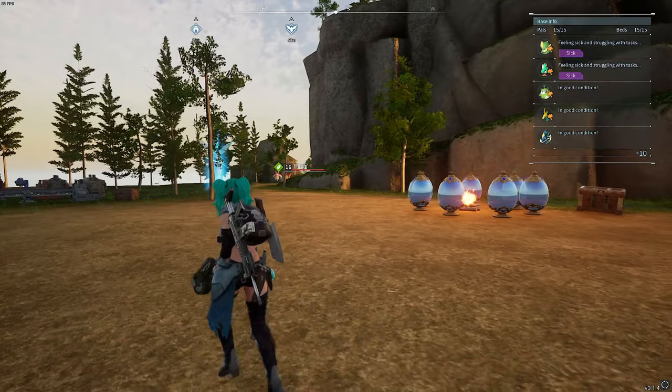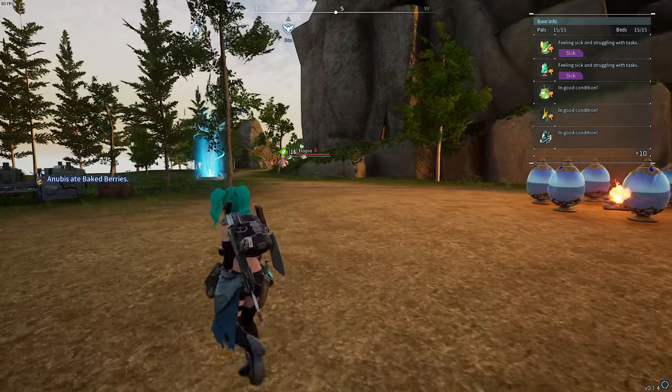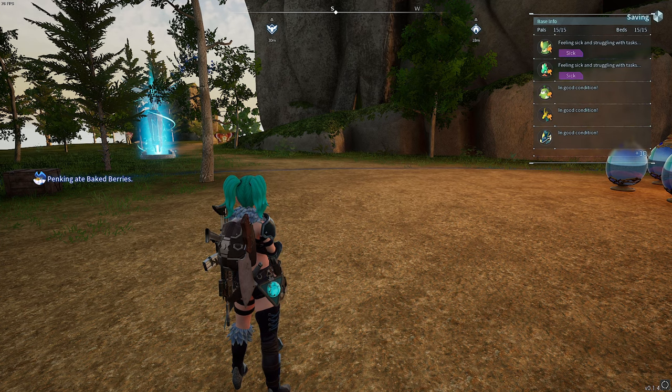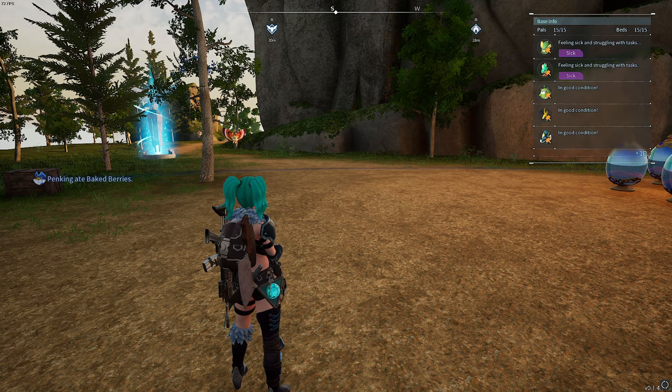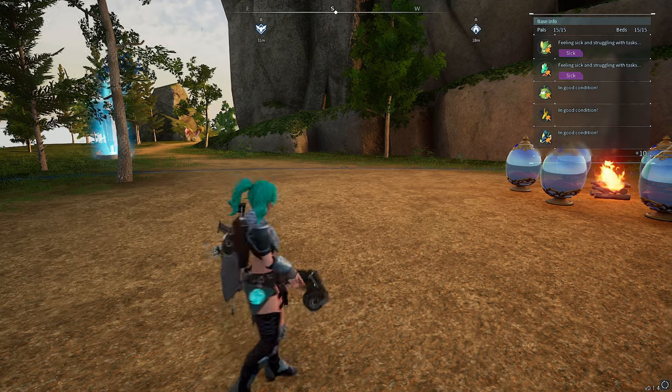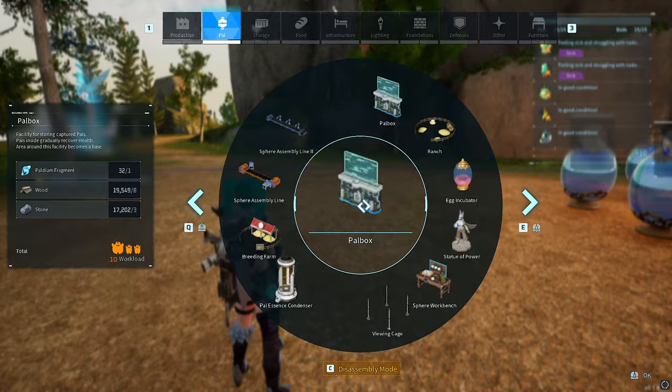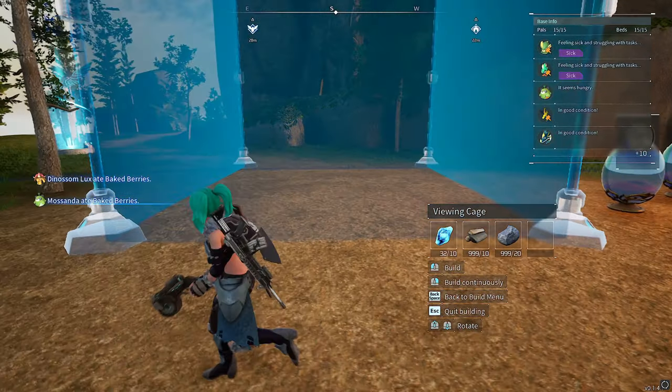This first glitch is a really, really handy one if you've already caught the Black Marketeer. This involves him and it is insane, honestly. It's so much more convenient than having to get him in your inventory, deploy him into your base every single time you need to buy or sell a Pal. This is the best thing to do possible. What you need to do is deploy a viewing cage like so.